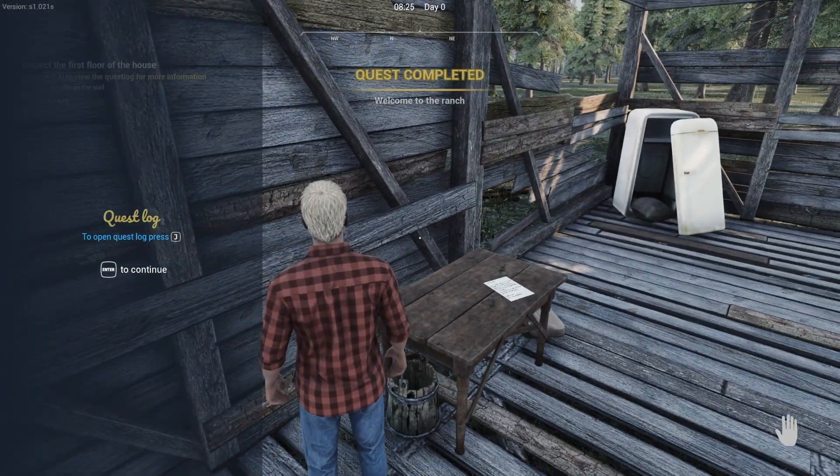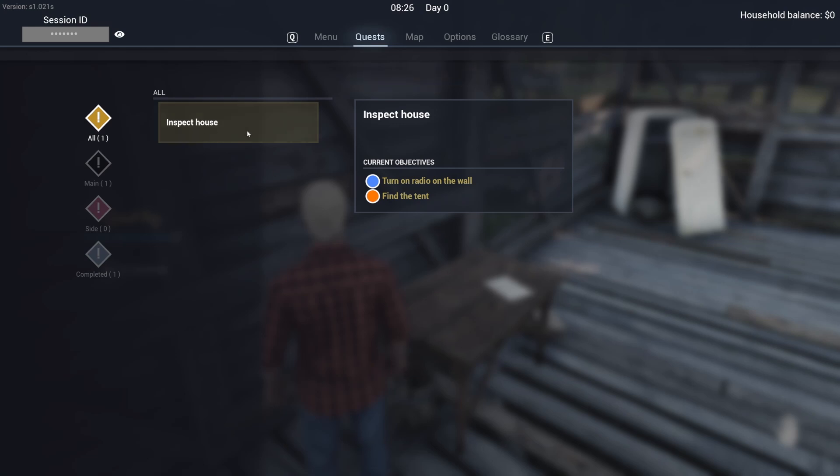Open the quest log with J. Quest: inspect the house, turn on the radio on the wall, find the tent.